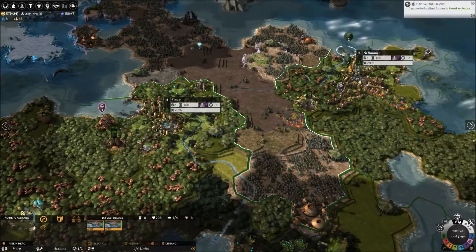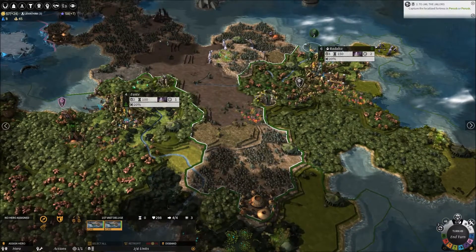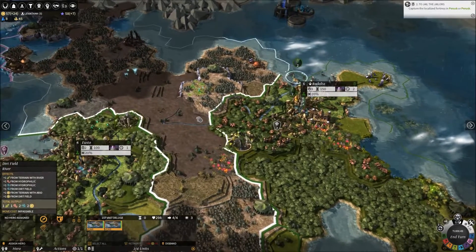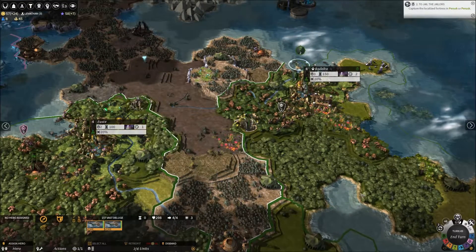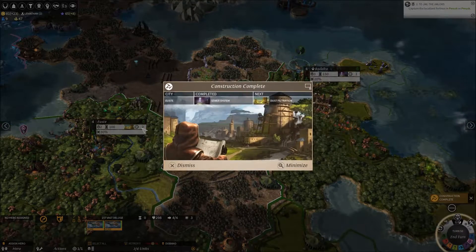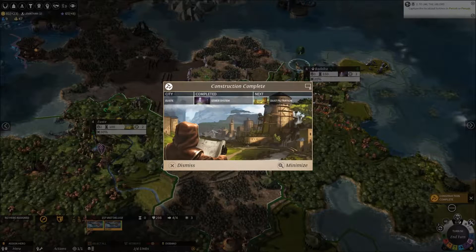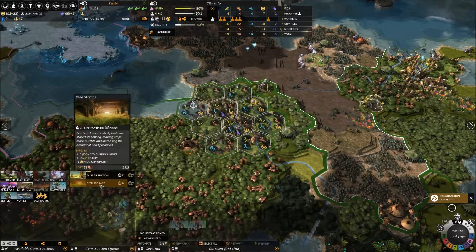There's an AI unit wandering nearby — they shouldn't be able to attack because we're in Cold War, so they can't attack in my lands. Nothing to do this turn. I am building quickly — getting a lot of infrastructure built quite quickly, which is nice.